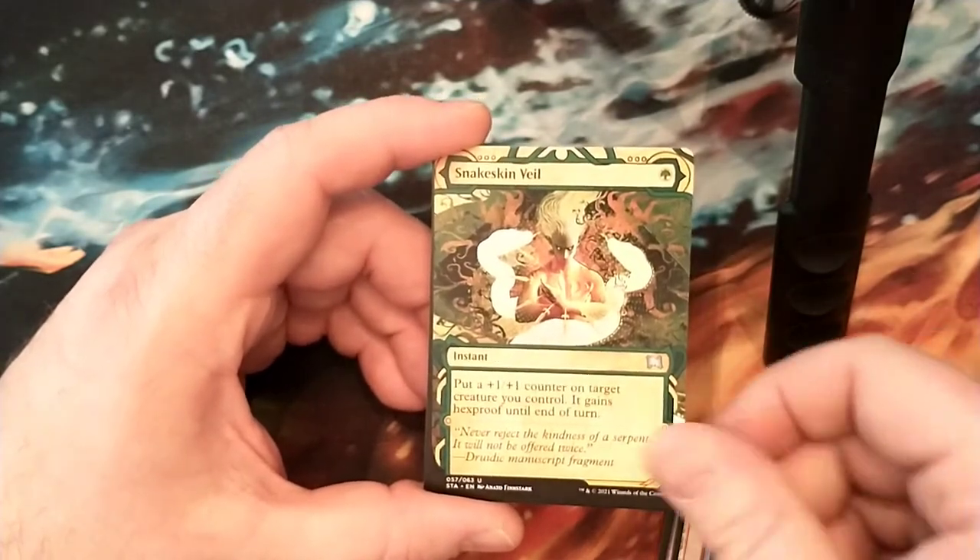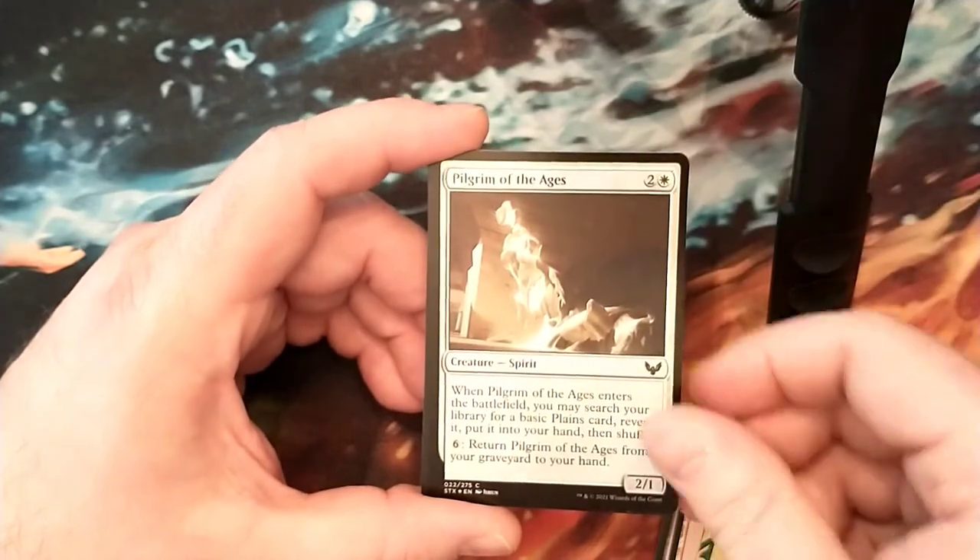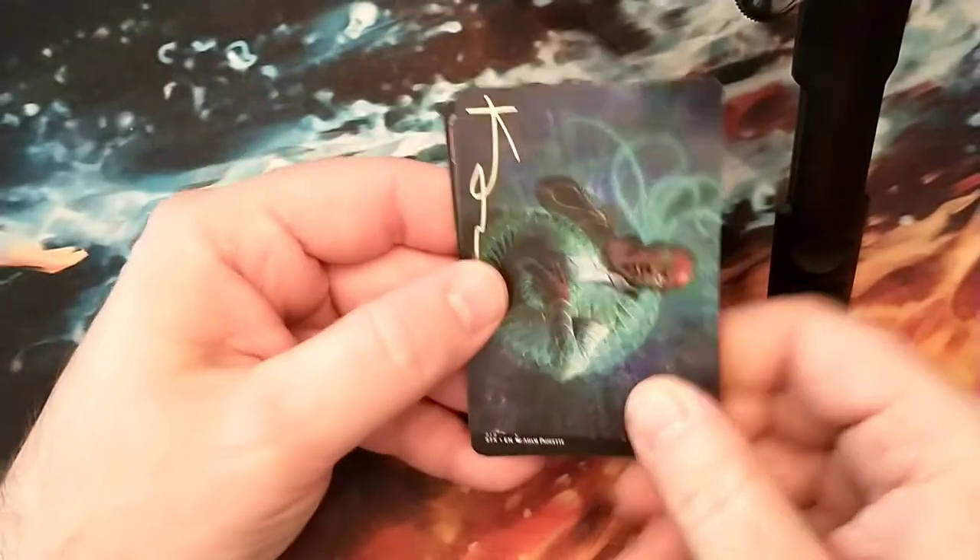Snakeskin Veil - darn it, we already have this one. Pilgrim of the Ages and Pest. That was my first duplicate on the spell archive, but the first one I got was a foil so I don't know if that counts.